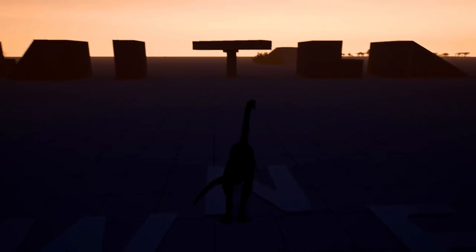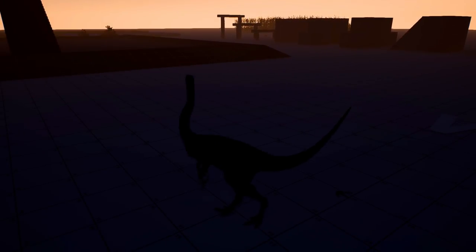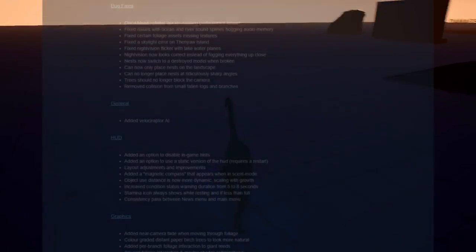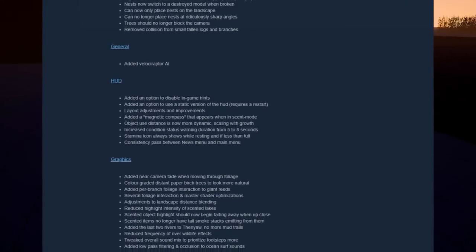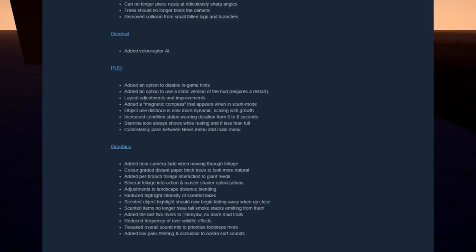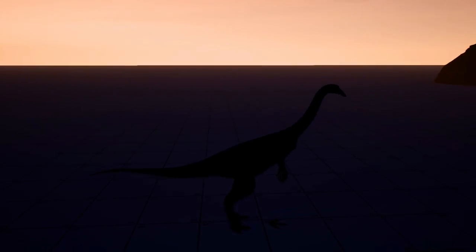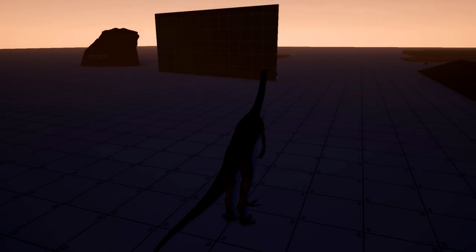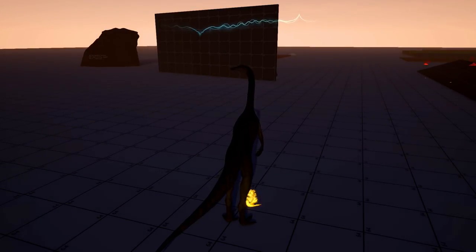This is a compass — there's north and there's south. In the HUD they added an option to disable in-game hints, an option to use a static version of the HUD, layout adjustment improvements, and a magnetic compass that appears when in scent mode. Let's check that out right away. Object use distance is now more dynamic, scaling with growth.